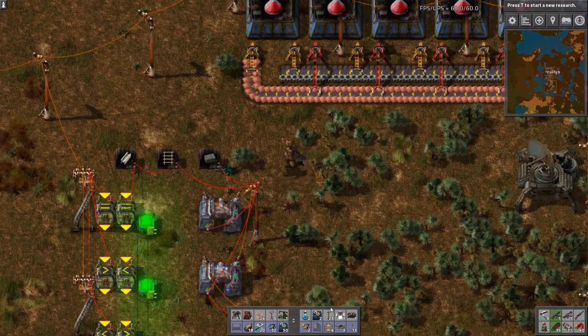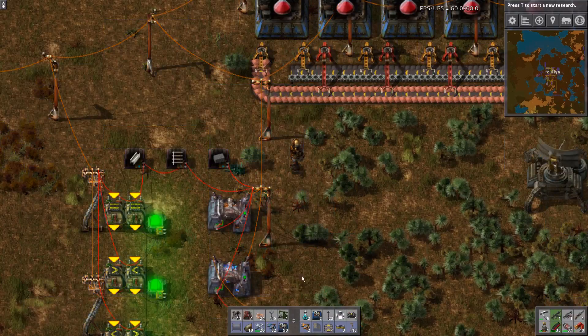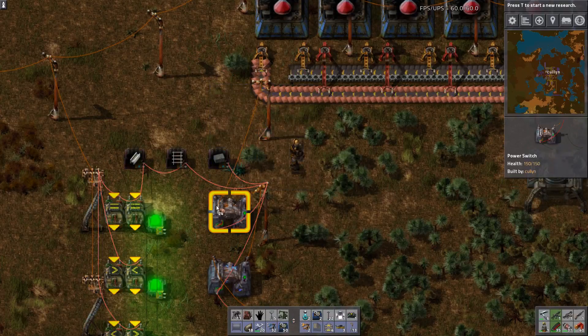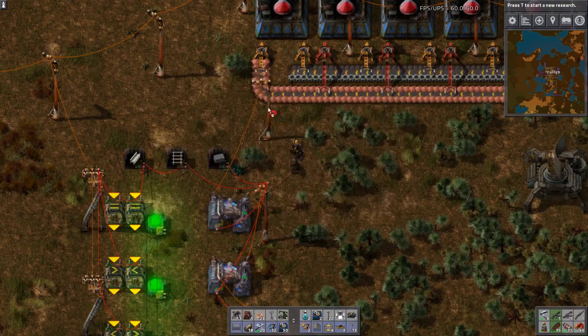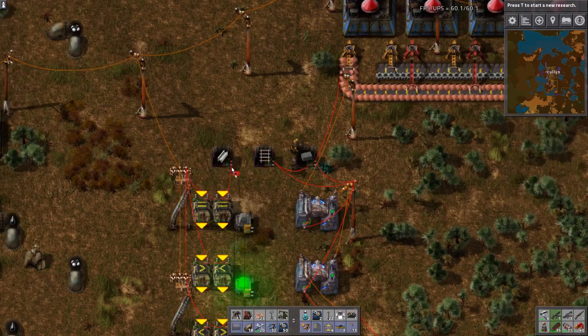Before we start I better show you how to connect and disconnect wires. Place your pole as you would normally, then put your pole away and hold shift and click on the pole — that will disconnect the wires. Then grab some copper cable and just click on them and drop them away. For red and green circuit wires, just click on the poles and click on the objects you want to connect. If you follow a path that's already there it will disconnect that section.